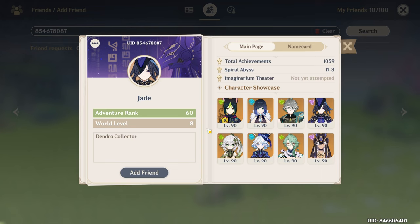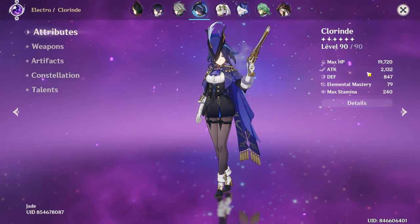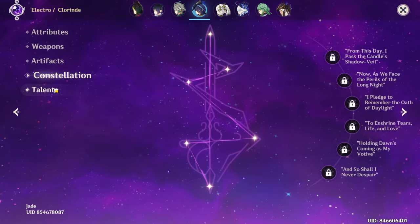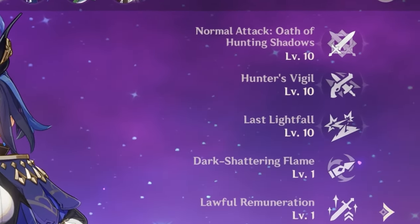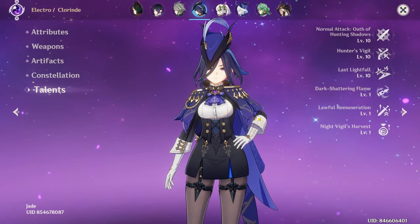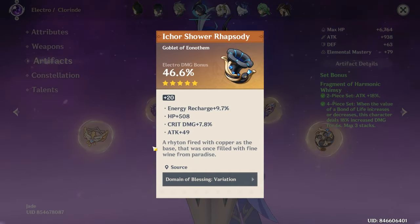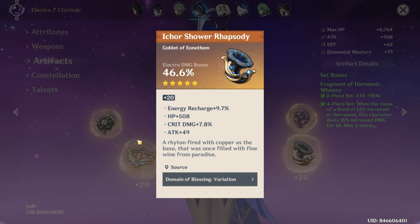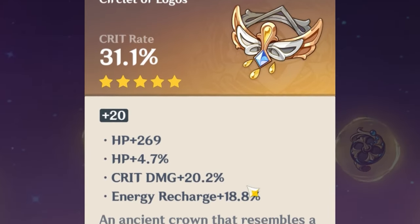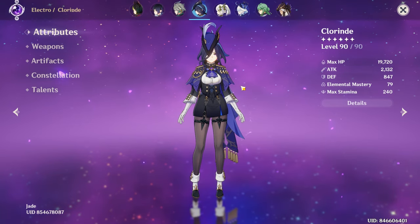Next up is Jade — AR 60. This looks like it's going to be a very nice Clorinde. Her Signature Weapon, very nice, 4-piece Whimsy already. Constellation 0 — how do you have this woman triple crowned? She's been out for like 2 weeks. Almost 30 Crit Damage on the Sands. Electro Damage Bonus Goblet — this is the most Cope piece out of your whole build, but it's on-set. Crit Rate Circlet with 20 Crit Damage and 18 Energy Recharge. That's a great Clorinde.